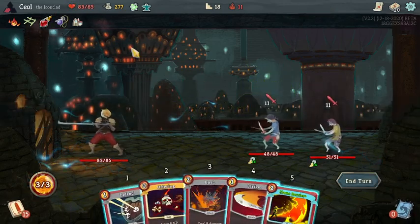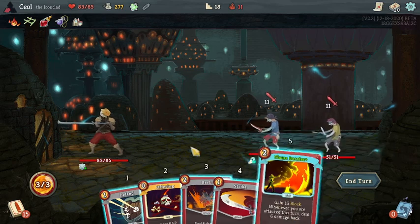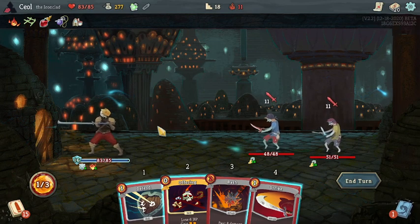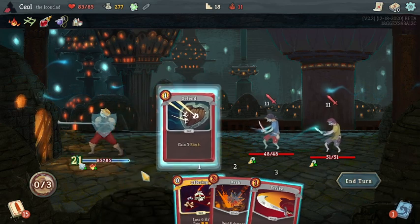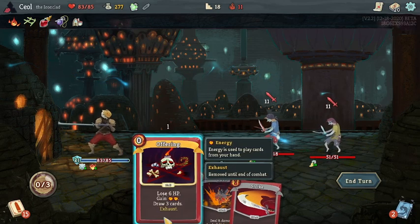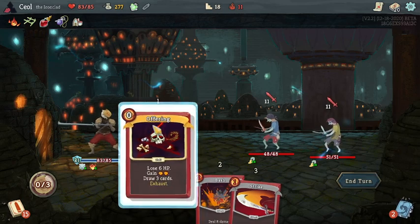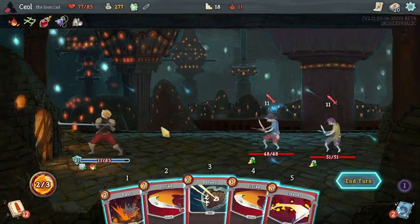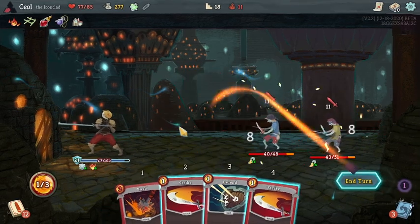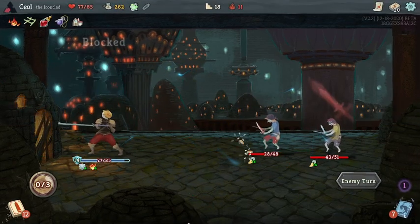I'm gonna do the strategy of lose all my money to these twerps — tried and true strategy here, very tactical. I'm debating if I want to just play Offering. We can play like a Bash with the energy it gives us, or we could pick up Bomb if we draw it. I'm willing to give it a shot. Cleave is fine — does damage to both of them. Get the lower one for more. I didn't need to play that defend — we would have had an extra energy there.